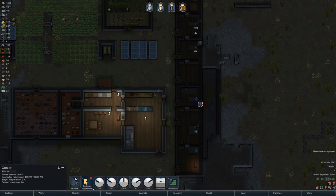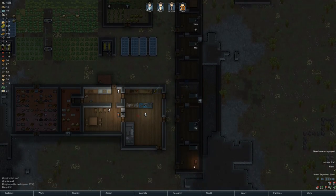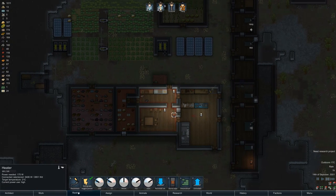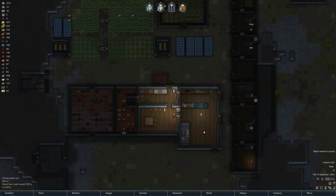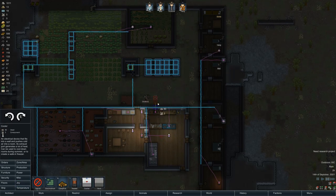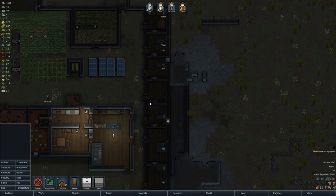The heater is set to 21 — all these heaters should be off now. Let's get rid of that and this. We actually need to install a cooler in here — definitely need to do that. Can I do it here, even though there's a bench? Let's try right here and see how that works.